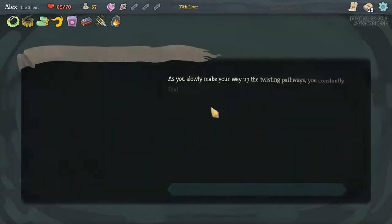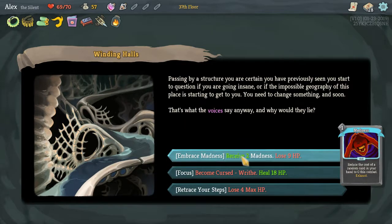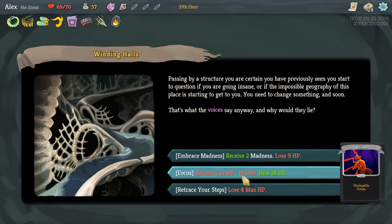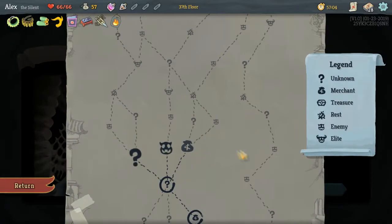As you slowly make your way up the twisting pathways, you constantly find yourself losing your way as the walls and ground seem to inexplicably shift before your eyes. The constant whispering voices in the back of your head aren't helping either. Two-two Madness - reduce the cost of one card in your hand. Lose 9 HP. It sucks because I don't need healing - I would easily take this if I needed healing, because I have so many discard cards.